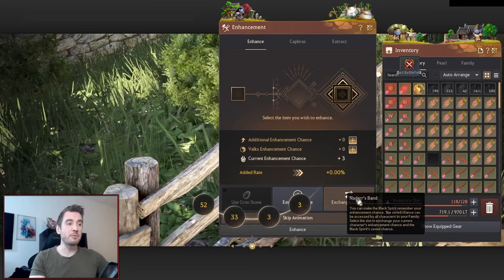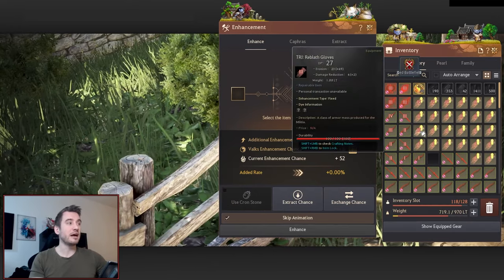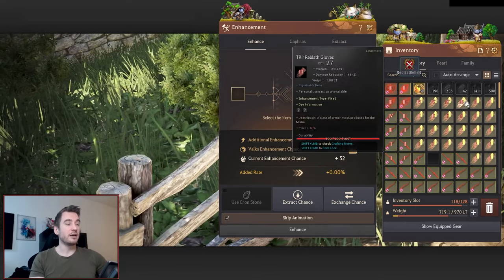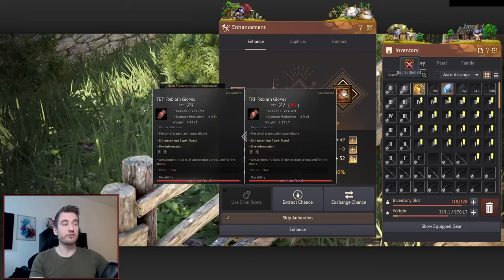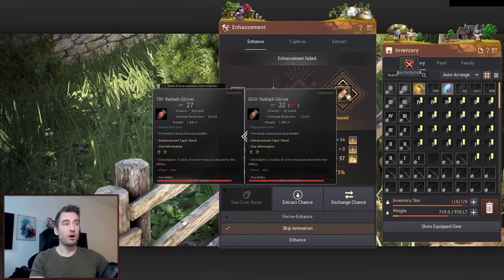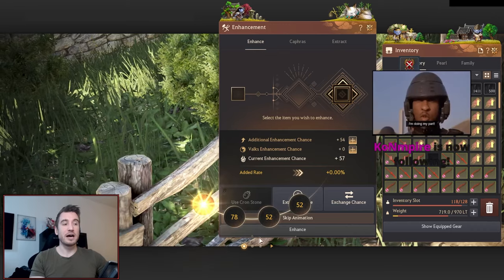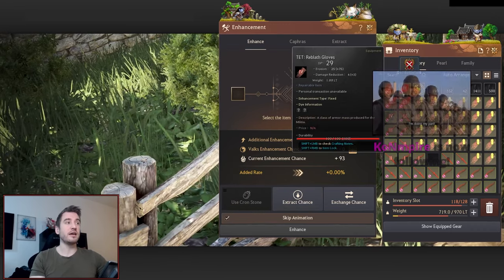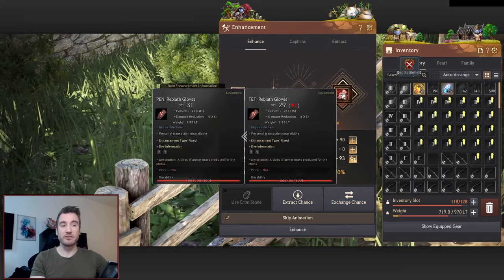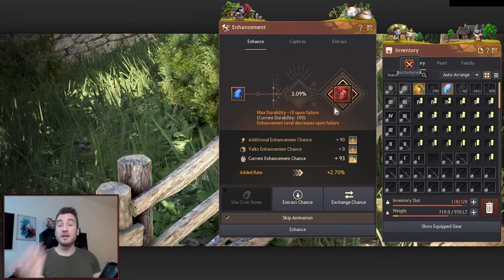So this one went right — let's assume it doesn't and we just keep clicking until we get up to like a 45 and a 50. At that point I start clicking my 10 attempts and I will keep clicking 10 attempts on rebirth, downgrading them, up until we get around a 90 stack.